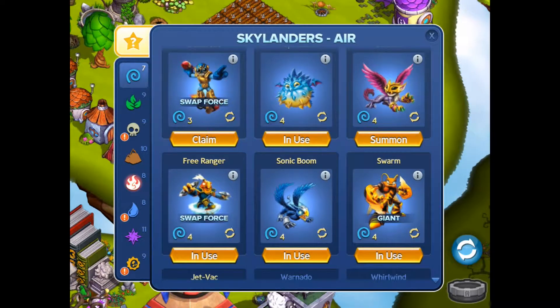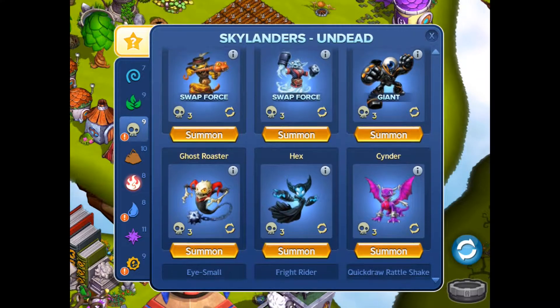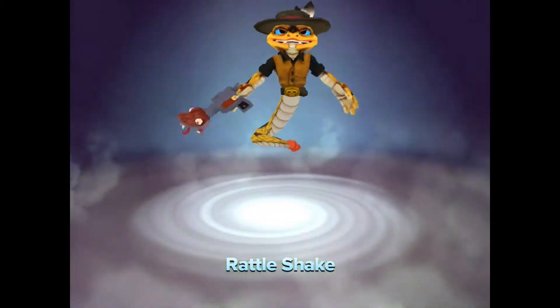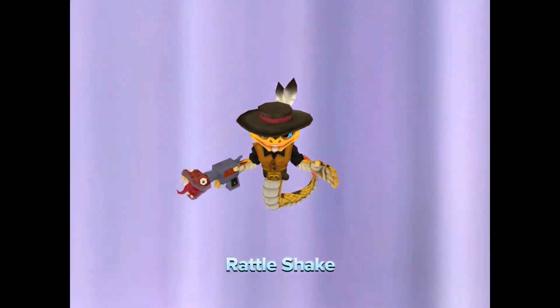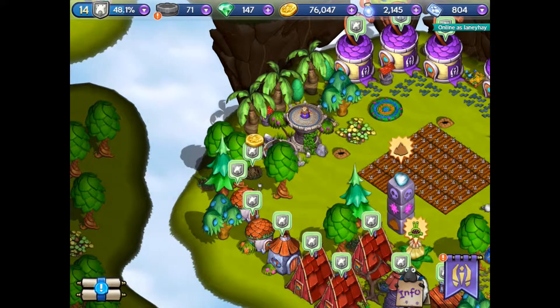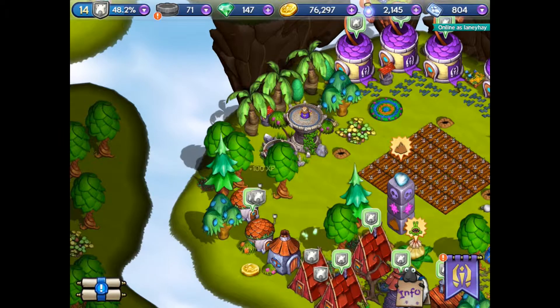These are the air Skylanders. Again most of them are on level four by the looks of it, so one of them is a number four. Here comes the two blocks, the four blocks, the three blocks. He lands on the portal and we collect some money. That's good.